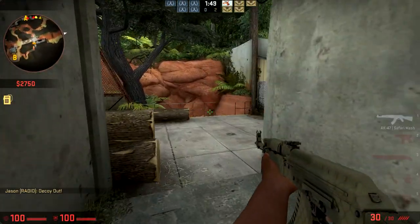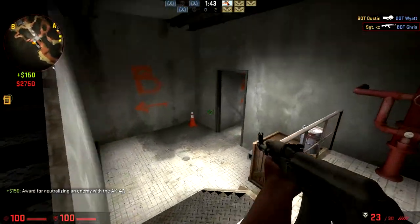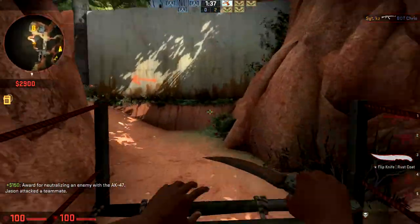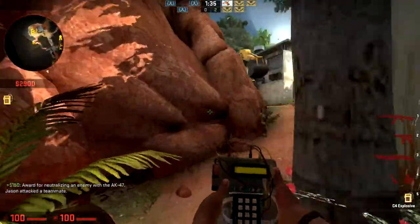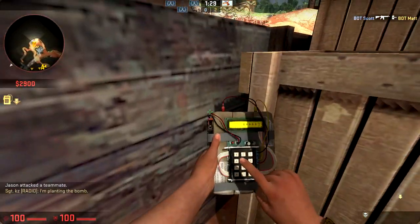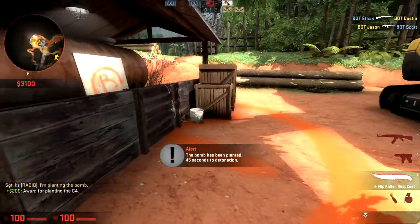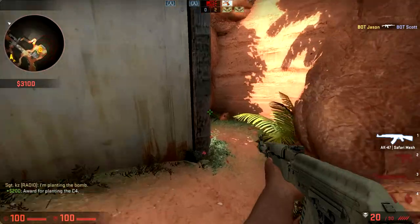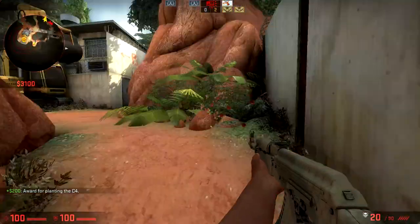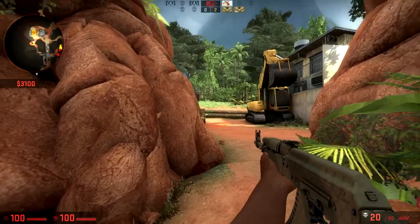Over here — ooh, that's an AWP spot if I've ever seen one. Just gonna nade it over here. There's a light down here. Let's go this way. This is cool, there's like a little underneath bit here. There's a B site — can we plant into this bucket? Let's find out. That's actually pretty cheeky. They can't see the flashing light now, and if you throw a smoke on it they'd have a hard time finding it.